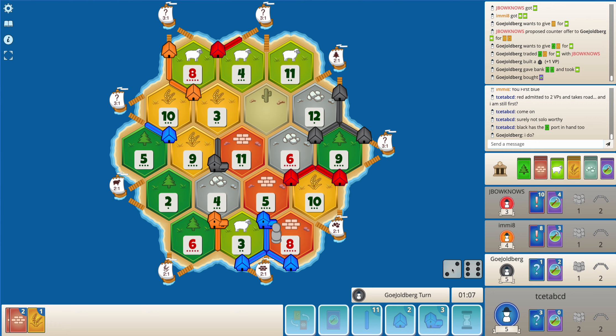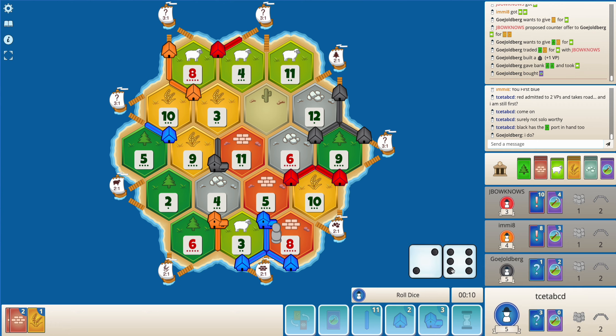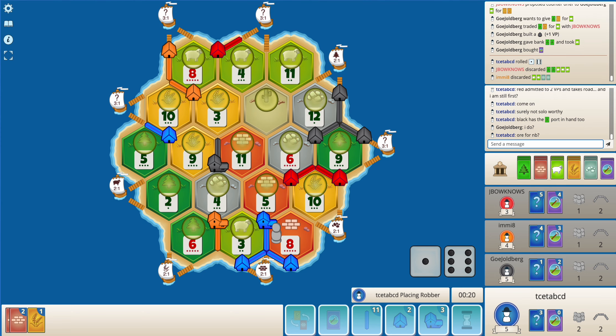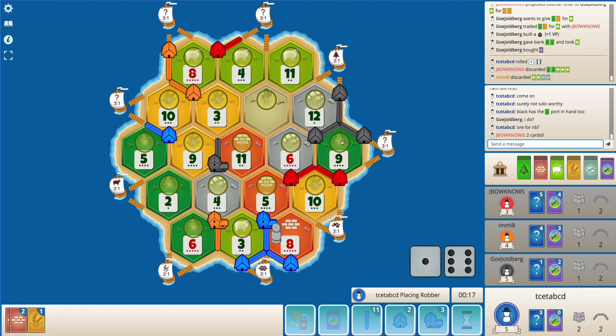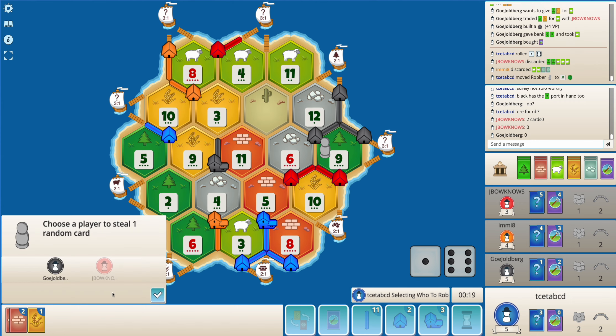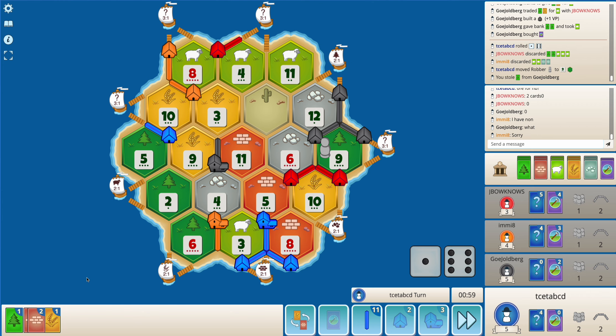I need to roll a seven here - I think that will be a pretty good roll for me. Okay that is perfect. I can target orange and take a sheep. Black surely doesn't have a sheep right? Okay, black has a wood - I don't mind that.